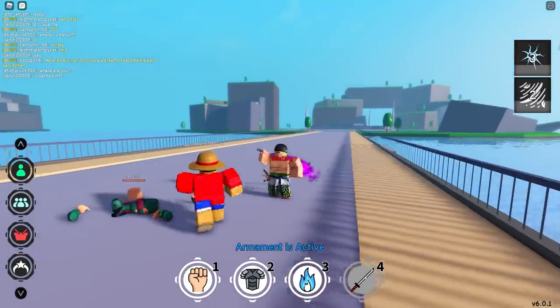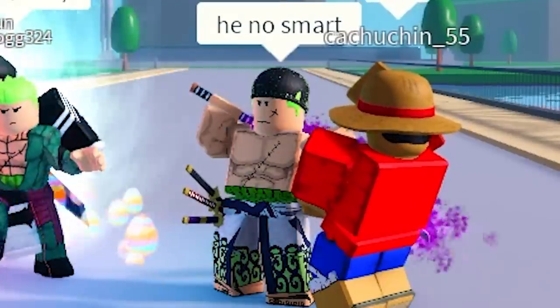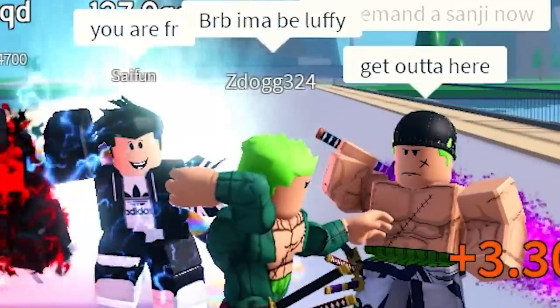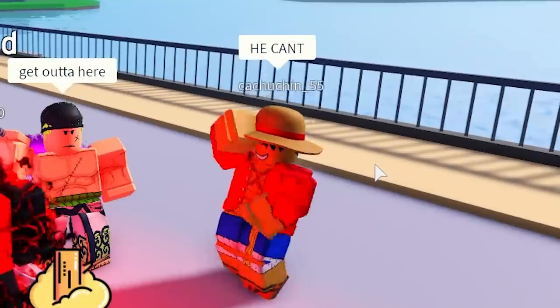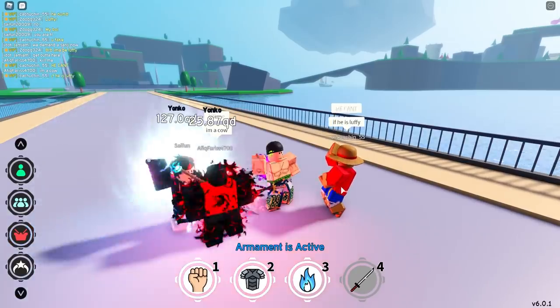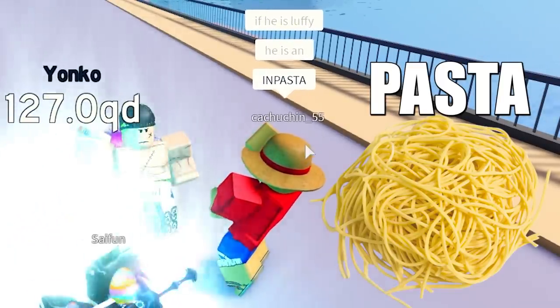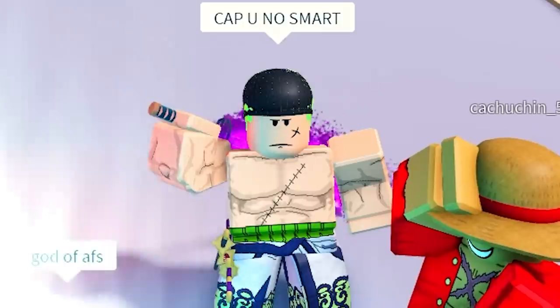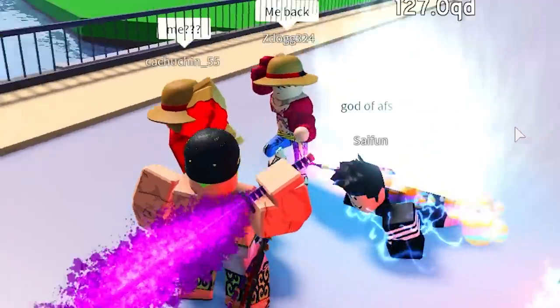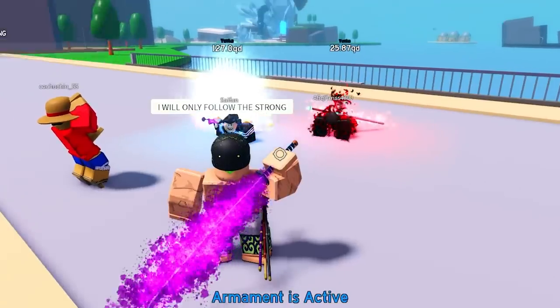That's Zoro's from the past, I know right. He's smart, that's true. I might take him instead as a captain. He's an impasta. Pasta. Captain, you know smart. Be back. Get him. I will only follow the strong.